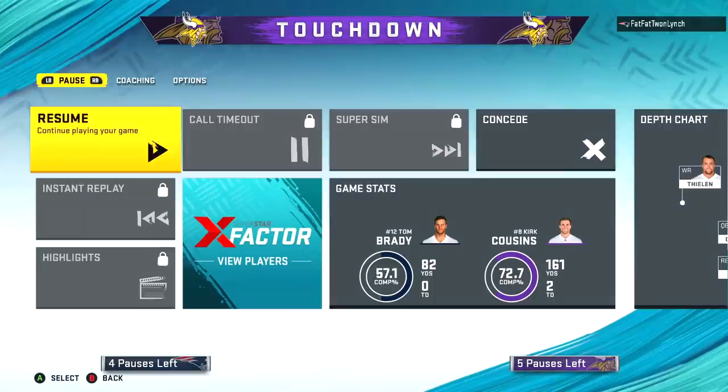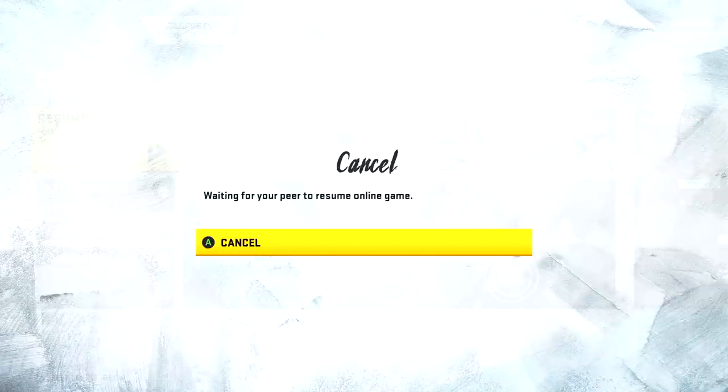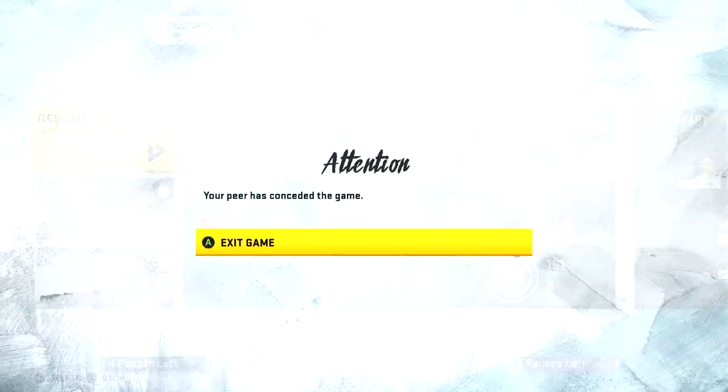Once again a linebacker matchup one-on-one with Adam Thielen — that's as easy as you like it. Adam Thielen into the end zone for a second touchdown. That does nothing for Double Me, but it doesn't really matter at this point because my opponent quits the game.